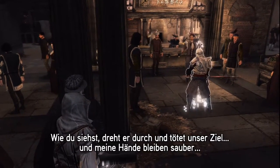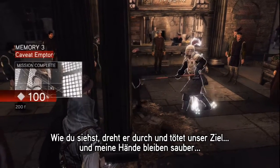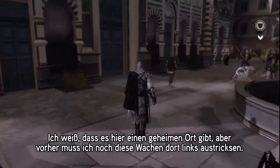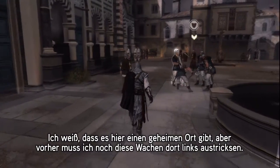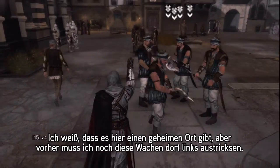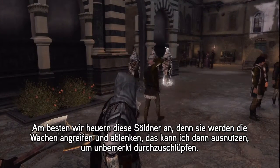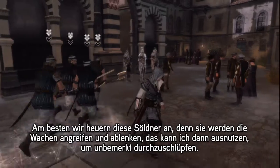As you can see, he's going berserk and kills our target. My hands are still clean. Now I know there's a secret location I need to go to behind those guards there to the left. Let's hire these mercenaries and use them to fight these guards while I slip through them unnoticed.